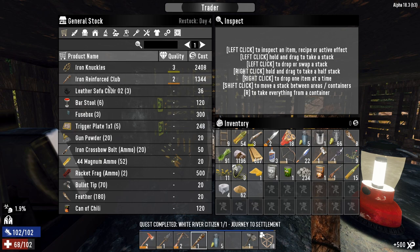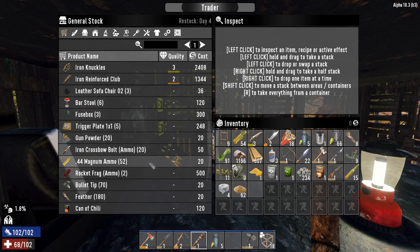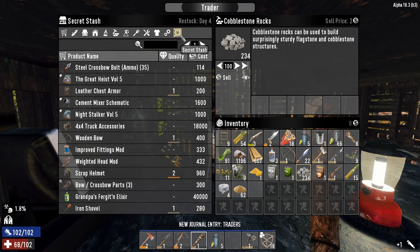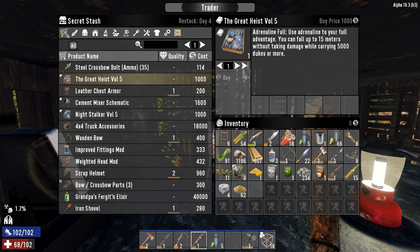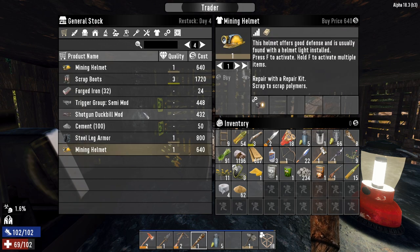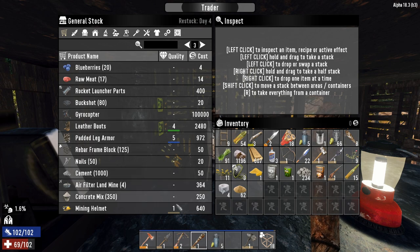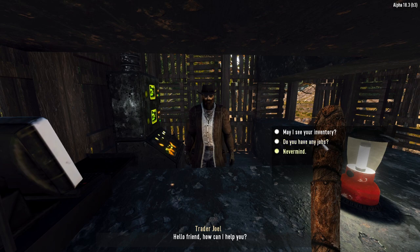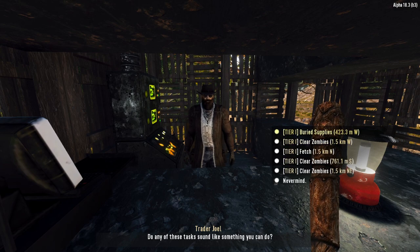Let's talk to the trader to complete our quest and discuss why traders are now so much more useful. They've got loads of gear — we can sell stuff and buy stuff, though we've got no money right now. They have a Secret Stash now, and there's a perk that gets you different and cheaper stuff there. There are books, mining helmets with torches, cement, mines — lots of useful stuff. For jobs: Buried Supplies — avoid them with a passion right now. We're not good enough at mining to find buried treasure easily.